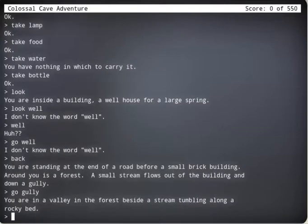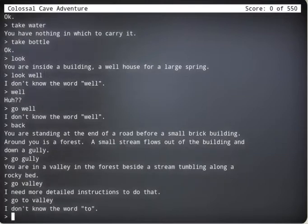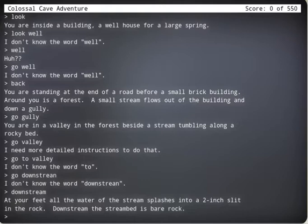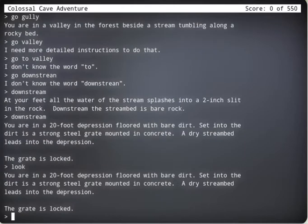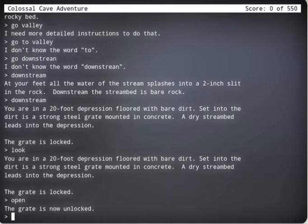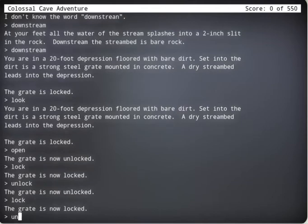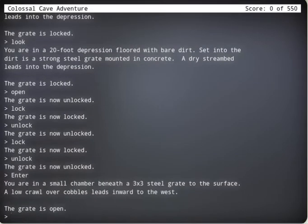Take keys, take lamp, take food, take water, take bottle. Look. Little house near a large spring. Look. Well. Go well. Back. Okay, roots lead to a cave. Go to gully. Go valley. Go to valley. You need more detailed instructions. Go down stream. Down stream. Okay — downstream. Look. Open. Lock. Unlock. Lock. Unlock. Nice. Enter.